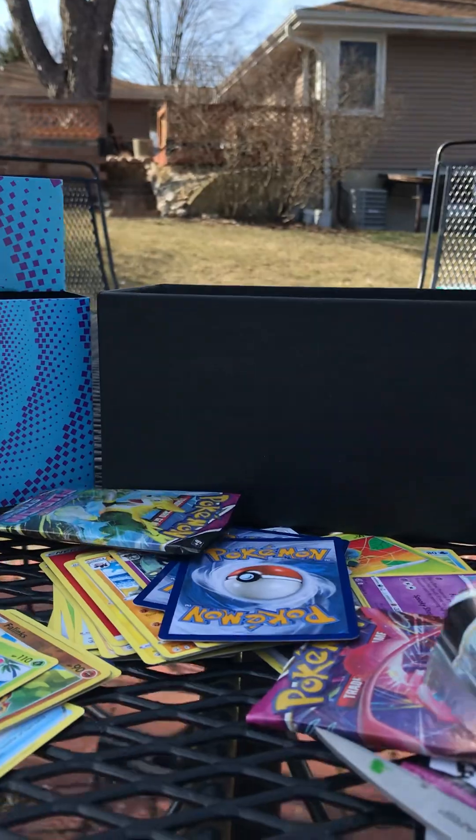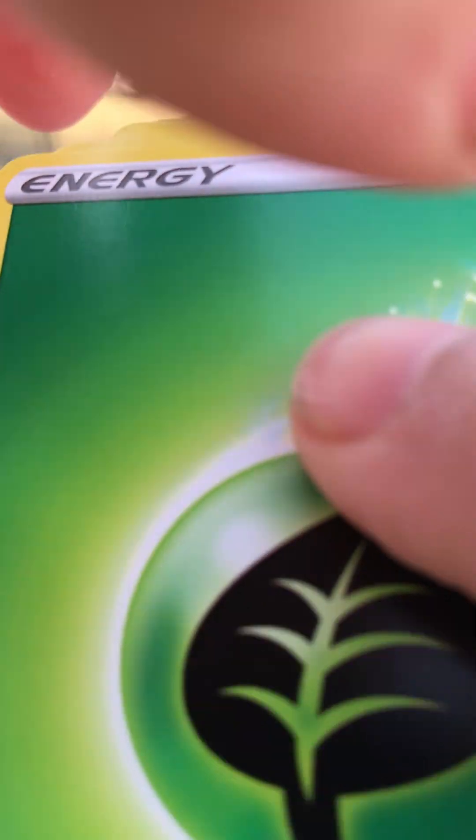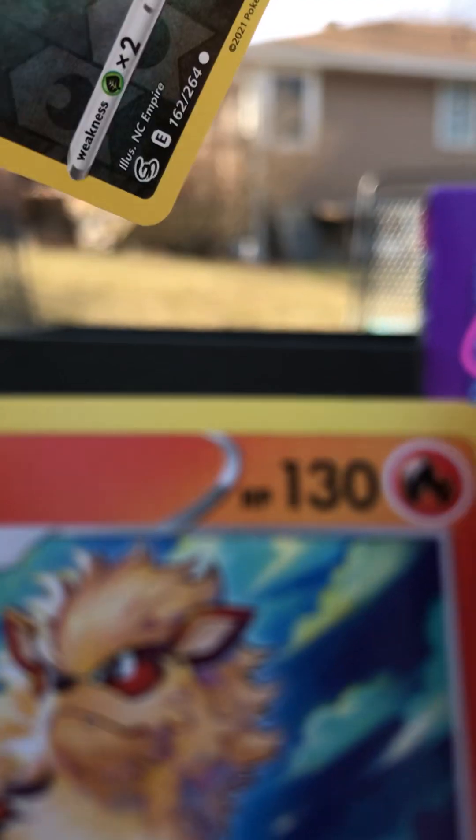Only one more pack after this. Code card. One, two, three, four. Grass. Caterpie, Gardevoir, Arcanine non-holo. That's this pack done.